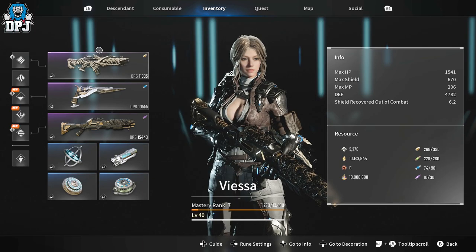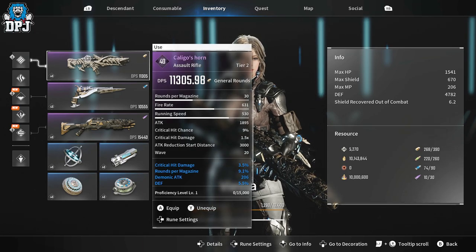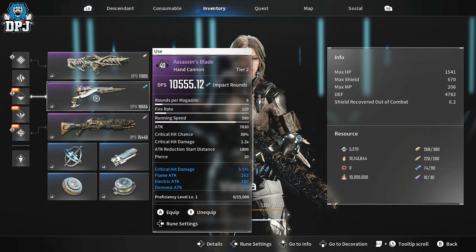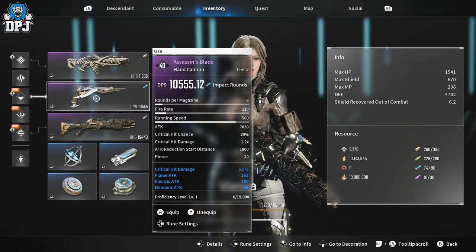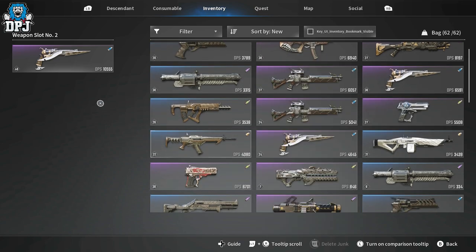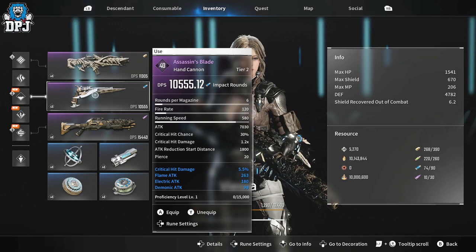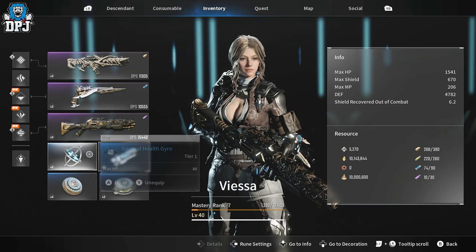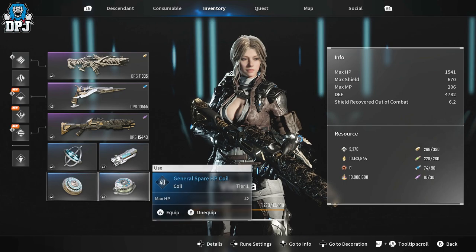For weapons, I'm using an assault rifle — the Kleego's Horn — which is just amazing. For a hand cannon, I'm going with the Assassin's Blade; this thing hits like a truck. Hand cannons are vastly different from handguns — hand cannons are way better in my opinion, doing more damage, literally like a sniper. And then I'm also using a shotgun.